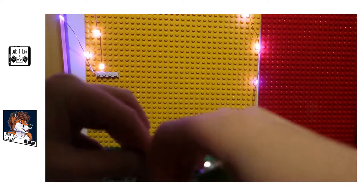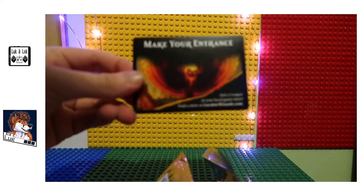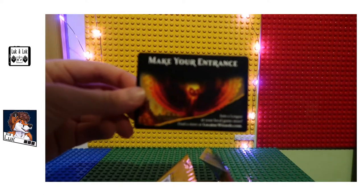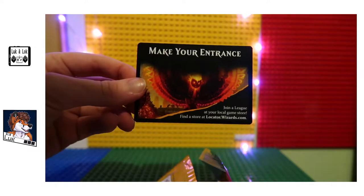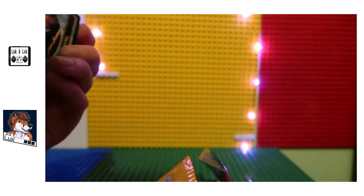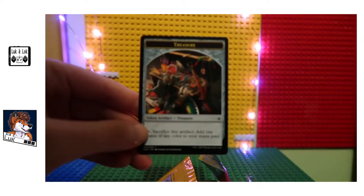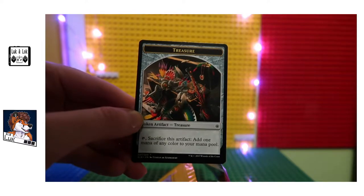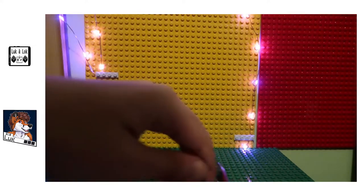Let's have a look — the artwork is already impressive. 'Make your entrance, join a league at your local game store, locate your local game store at this website here.' Yeah, I know where mine is. And what's on the back? Treasure token artifact, creature. Add one mana of any colour to your mana pool. I'll pop that in there.